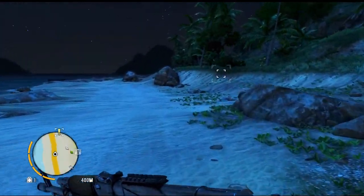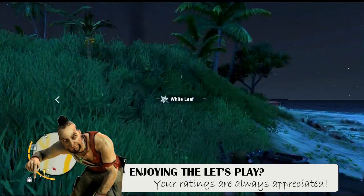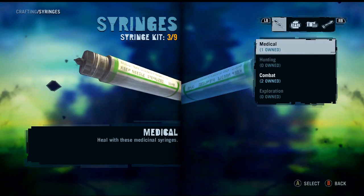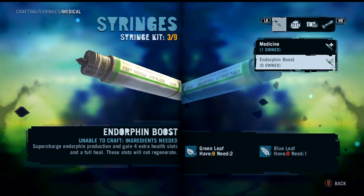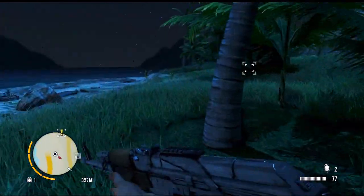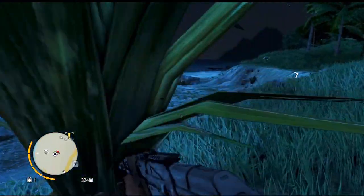Hey guys, welcome back to another episode of Far Cry 3. Let's grab this green leaf and the white one to get ourselves some health syringes. We did get a new crafting option in the last episode - endorphin boost, which supercharges endorphin production and gives four extra health slots and a full heal. These slots will not regenerate. You need two green leaves and a blue leaf to get that.